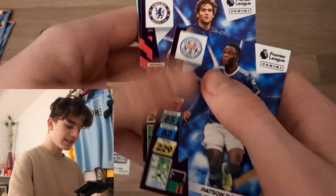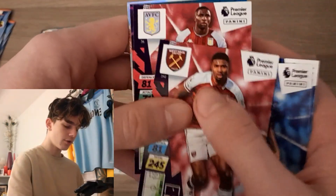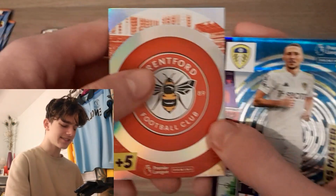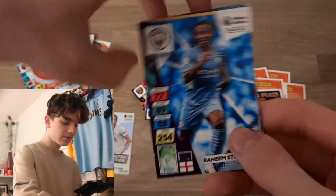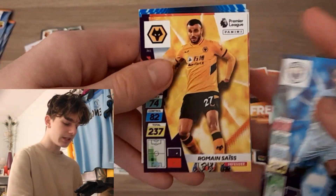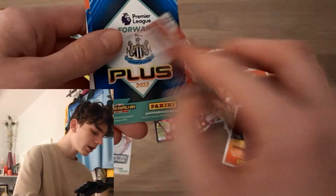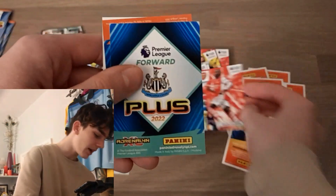A few packets to go. We've got Patson Daka for Leicester, Alonso, Ben Johnson, Courtney Howells, Past Master Luke Ayling — again a fantastic design — and the Brentford logo. In this one we've got Raheem Sterling, who recently scored a hat-trick in the Premier League, Jorginho, Granit Xhaka, and Nicholas Pepe for Arsenal.